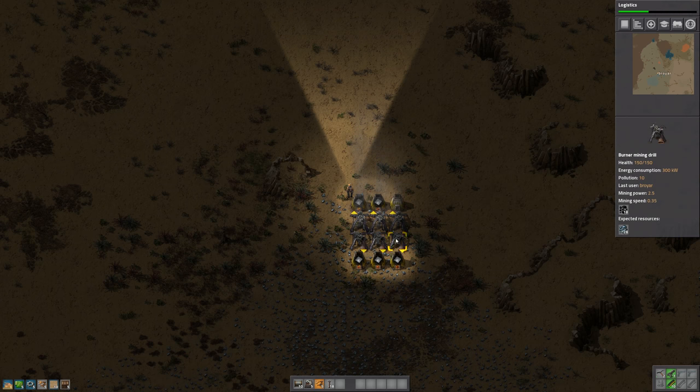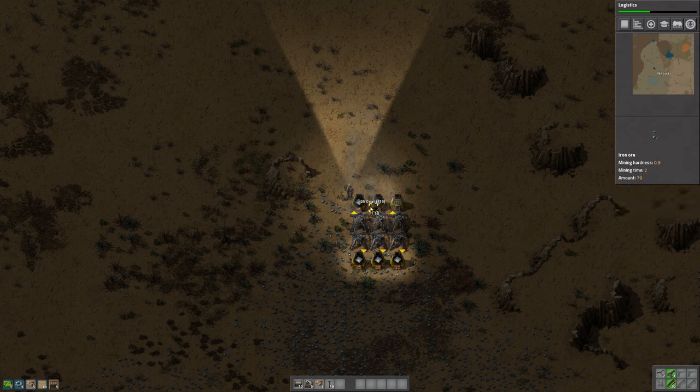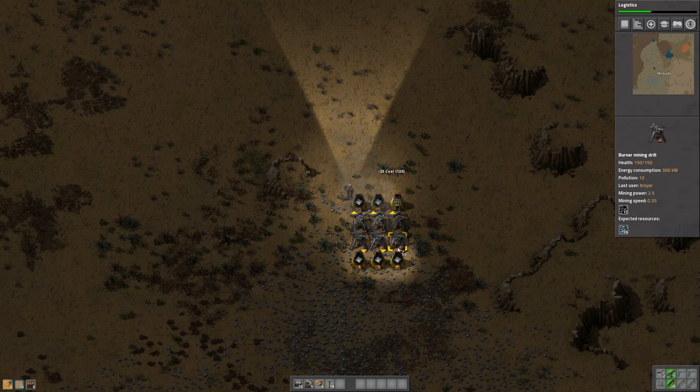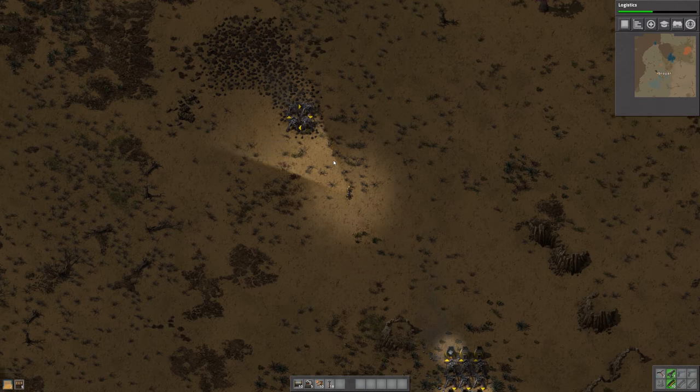How are you guys doing on stuff? Probably a couple of you could use some coal. Let's give you a little bit of coal, you for sure. Let's head up here and pick up some more on the way back up to the copper.